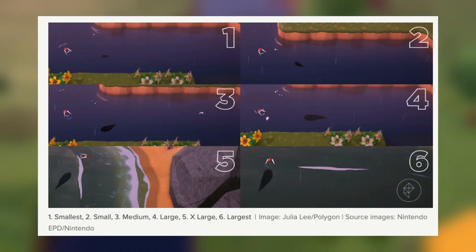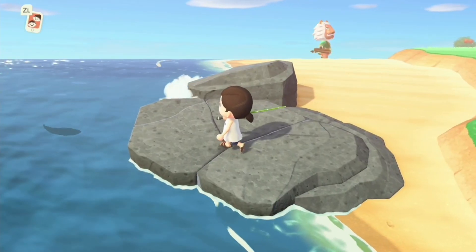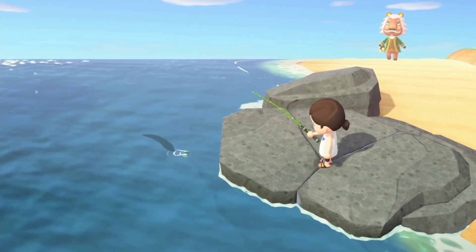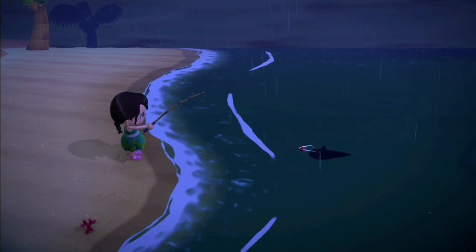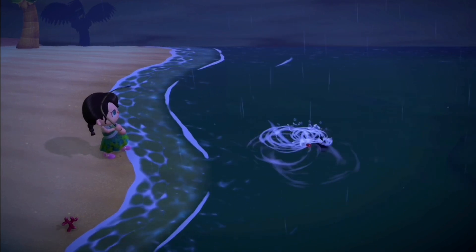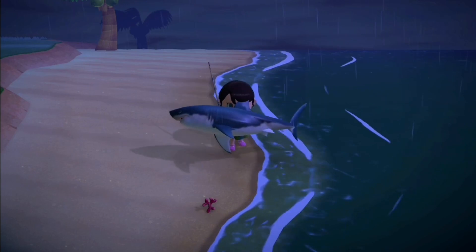I have a link in the description where I found a photo and more information about fish shadows. There are a few other shadows not in that picture, including really skinny shadows which end up being eels, and shadows with a fin on top that are either the shark or a sucker fish. Each fish shadow will give you a clue to the type of fish that the shadow represents.